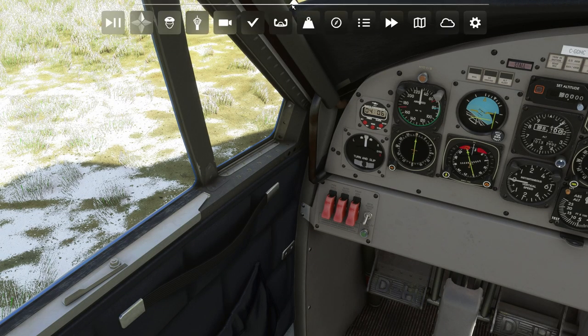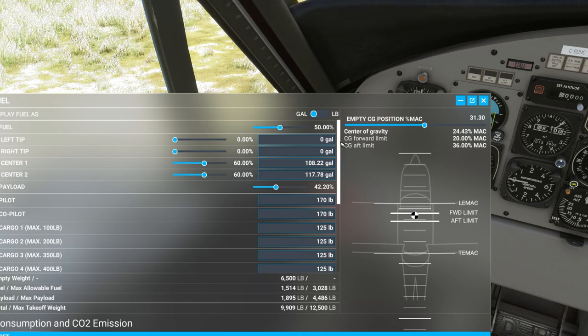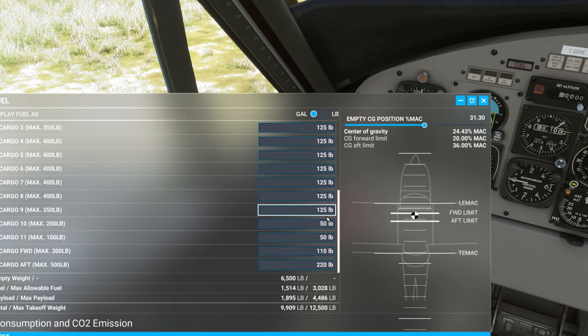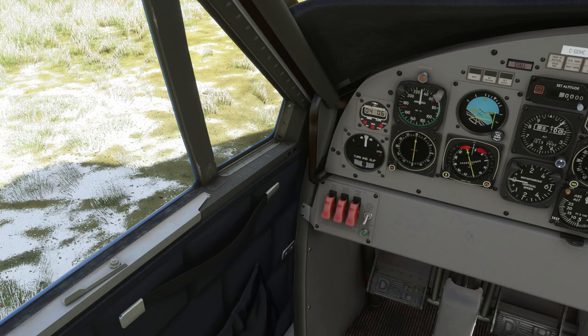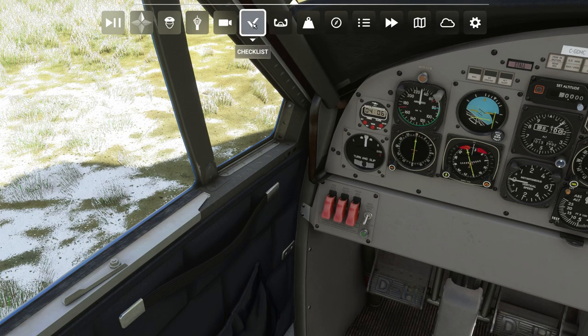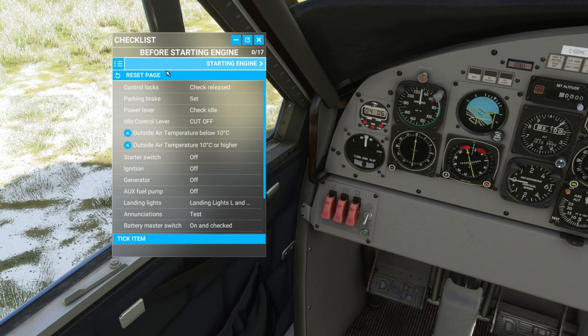You need to pay some attention to how you load the aircraft, making sure the centre of gravity remains between the two white lines. As I've chosen the cargo variant, it's loaded up by default. You can of course change the various weights and so on, making sure you remain within the limitations. There's no graphical representation of number of passengers or amount of cargo currently loaded. By the time the product is released, it will be sporting a full array of various checklists covering nearly all phases of flight.